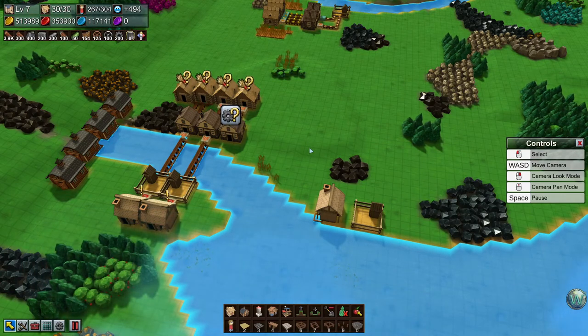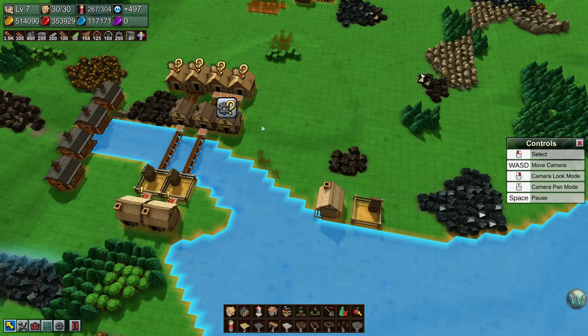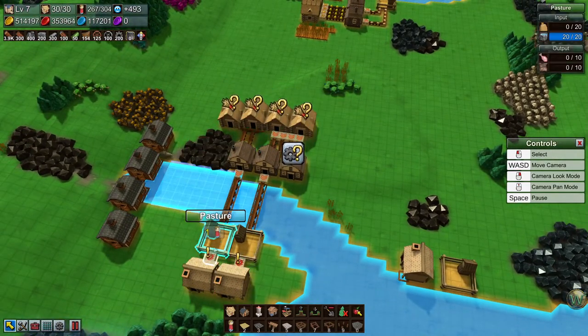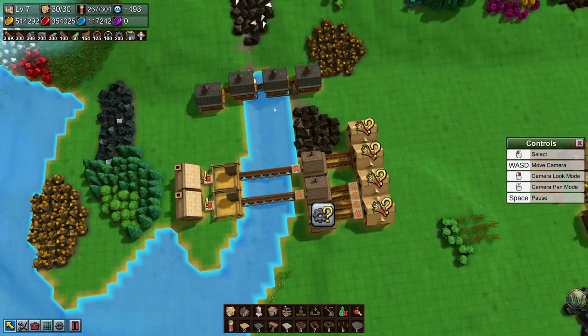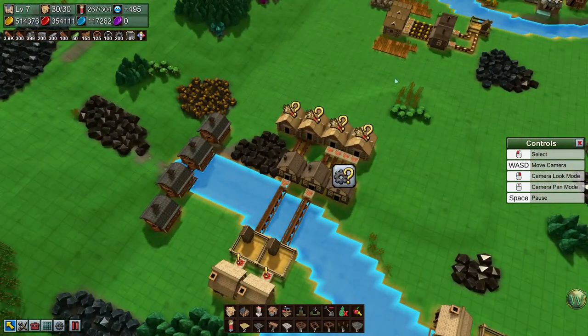Hello and welcome back to Factory Town. In our last episode we built most of the assembly here — we just need to plant some fields in order to make cooked chicken. We also need to provide some fuel, and we are harvesting a bit of coal here and just storing it.